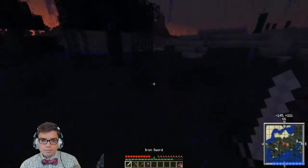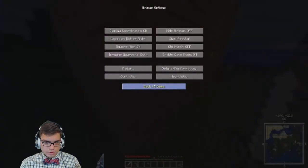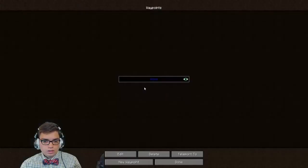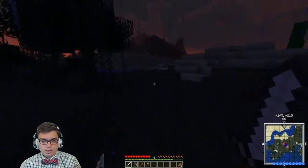I think it's becoming nighttime. Can we set a waypoint? Are waypoints here? Yeah — new waypoint, home. Let's go with a nice blue. Sweet, we got a home. We can explore. Let's go to the desert!